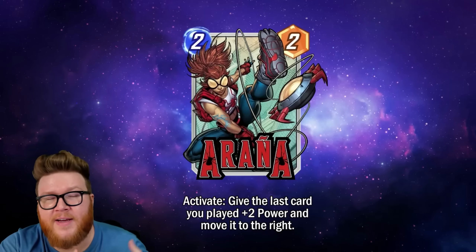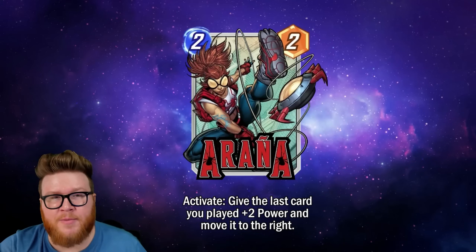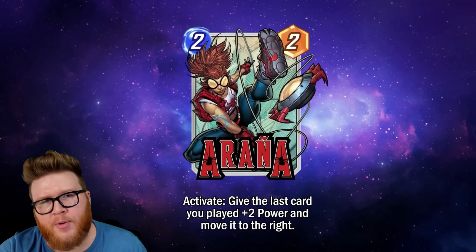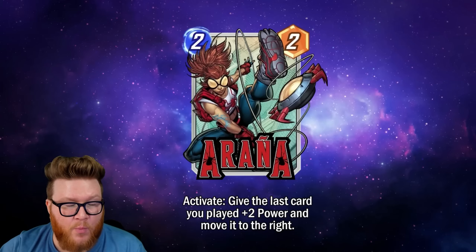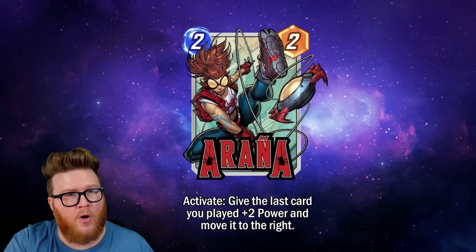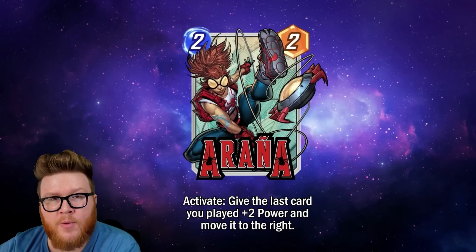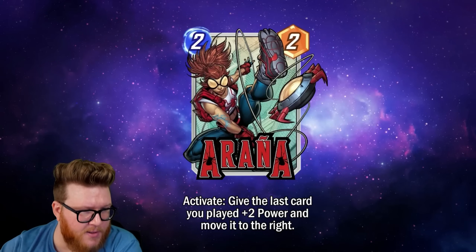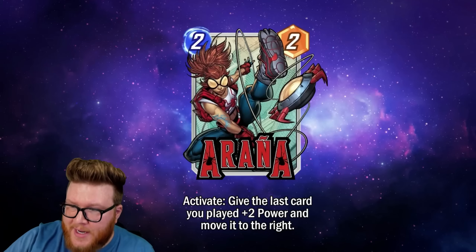From a gameplay standpoint, that's meaningful because with On Reveals they're on a fixed timer. With Activate, you can front-load the playing of this card and then choose to activate it whenever. You play this on turn two, maybe you want to use this ability on the Vulture on turn three — so you'd play Araña on two, get into turn three, play the Vulture, and then hit the button on Araña.